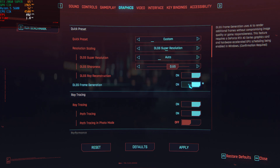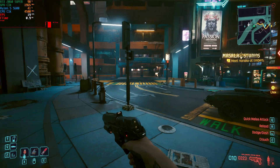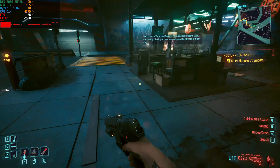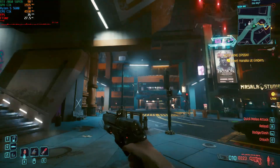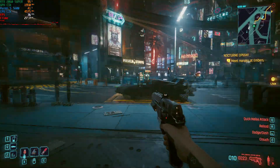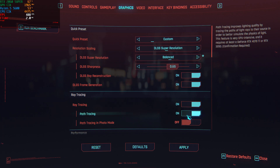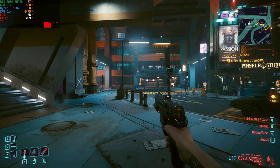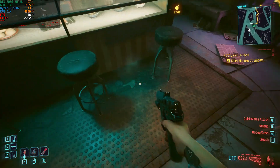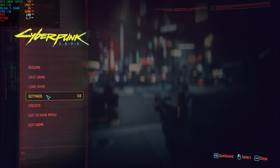Now for the big test — we're going to turn on FSR 3 frame generation. The game is apparently running at about 35 to 40 FPS with frame times around 30 milliseconds. However, you'll notice horrible artifacting and ghosting because our base frame rate is so low that frame generation is begging to be turned off. Trying the Balanced DLSS setting at 1114x626 internal resolution gives about 5 more frames, but still doesn't fix the ghosting since the base frame rate is still around 20-25 FPS.